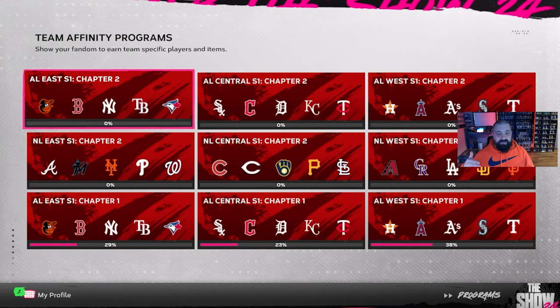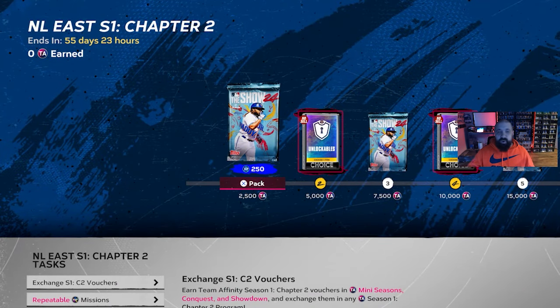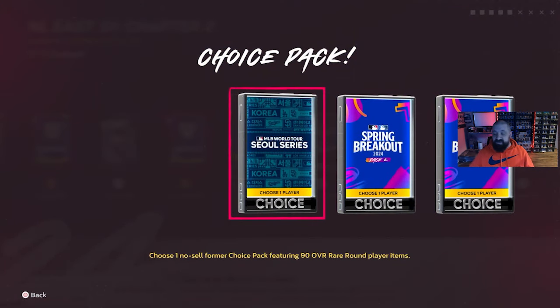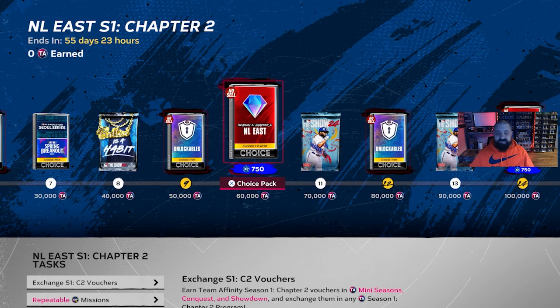If you go to your Play tab, go to Programs, go to Team Affinity, you'll see six different sections for each division in baseball. Using the AL East as an example, you can scroll through the rewards — there's a bunch of packs and unlockables. There is a new addition: a Spring Breakout/Soul Series choice pack that guarantees at least a 90 overall, with a chance at something higher, found in each individual division.